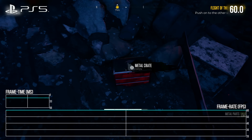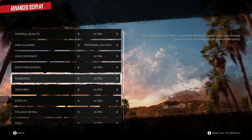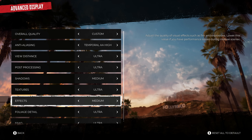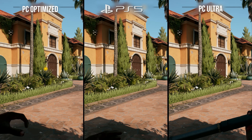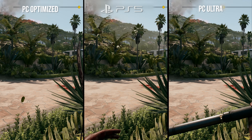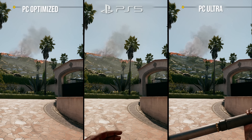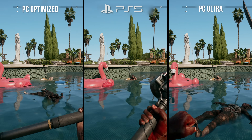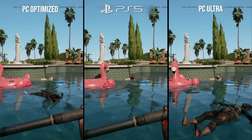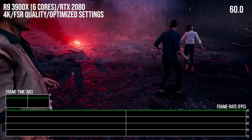Getting a close match to the consoles is fairly simple. After testing the PC's settings one by one, I learned that by far the two that hit the frame rate the hardest are shadows and effects. Turning down just these two settings from ultra to medium gets you very close to the PS5 visually and provides a significant performance boost.